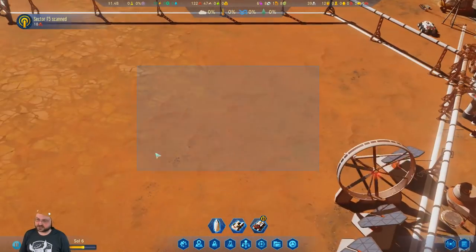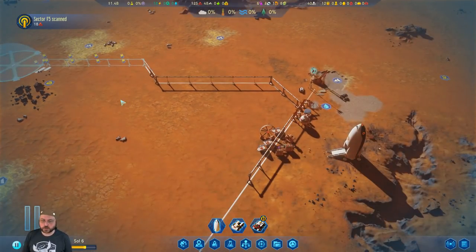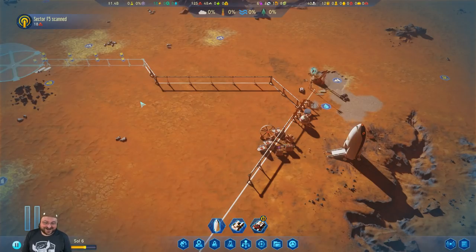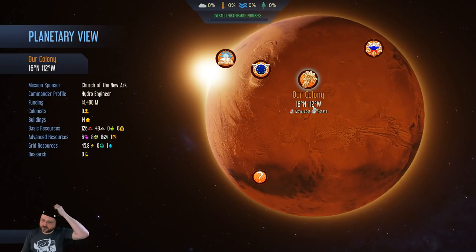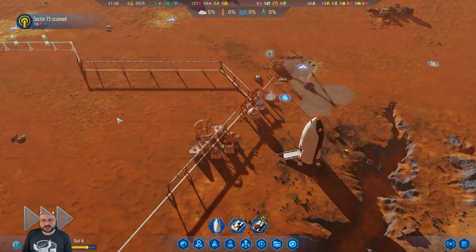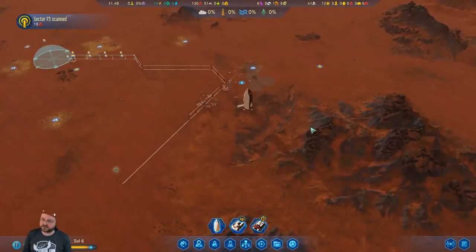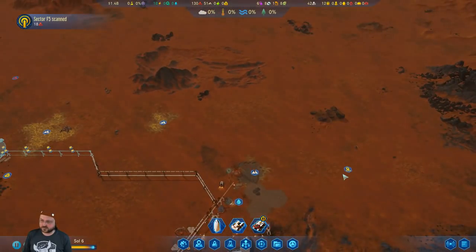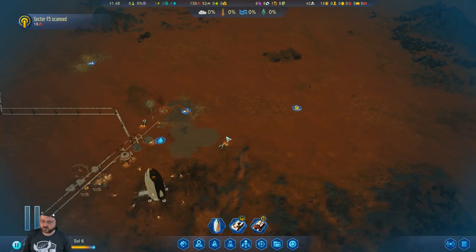We could have just built a dome here to get it started — a little farming, a little research, done. We don't have to have this be our first dome. Chad is fickle, has no physical body, and makes no sense. Yeah, sounds like religion to me! You want to know the map coordinates? Our colony is at 16 north, 112 west. There are your coordinates if you want to use the same map.